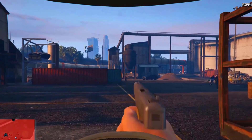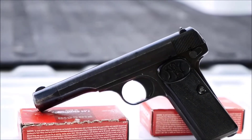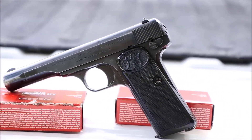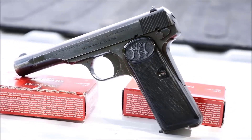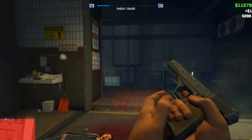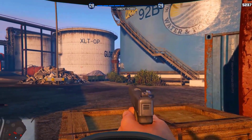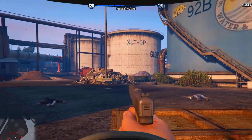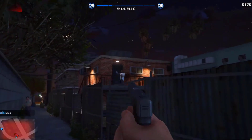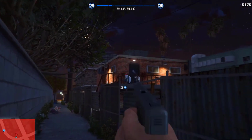The vintage pistol is a weapon added in the I'm Not a Hipster update for Grand Theft Auto V and Grand Theft Auto Online. It is mostly based on the FN Model 1922 — a semi-automatic custom-made engraved pistol with a silver color. It appears to be one of the oldest handguns as it lacks any Picatinny rail for attachments. The vintage pistol has mediocre accuracy and one of the smallest magazine capacities in the game, with slightly better damage than the standard pistol.